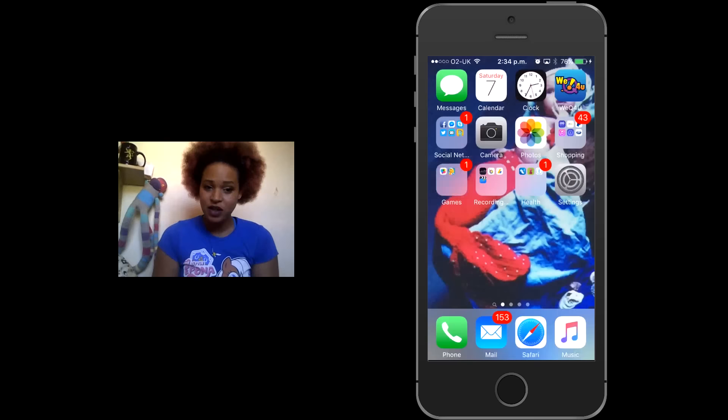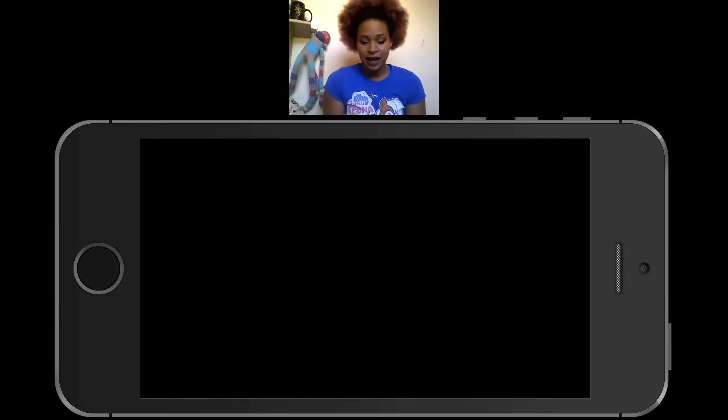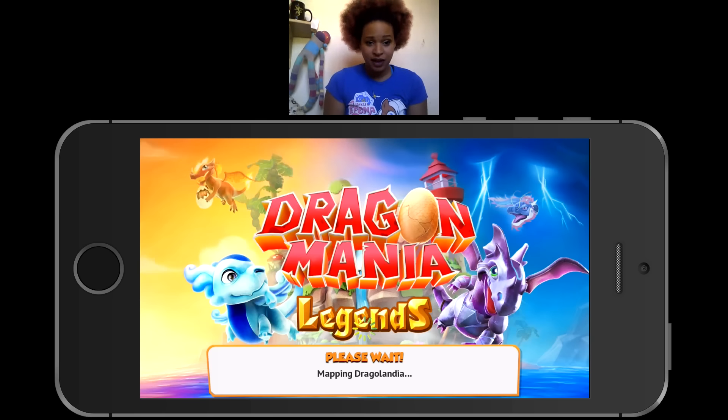Today the video is going to be slightly different because I did the video and the sound didn't work — it kind of cut in and out. So I'm trying to remember what I said and I'm just going to talk over the top of the video. I'm going to show you the pumpkin dragon, re-show you the treater dragon because you couldn't see it in the last one, and I also unlocked Kronos. It's a shame the audio doesn't work. I'll try and do better next time — I'm still getting used to recording.